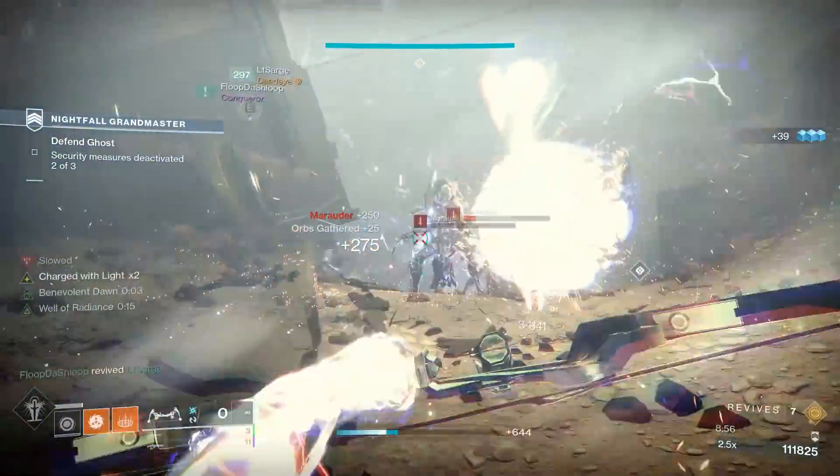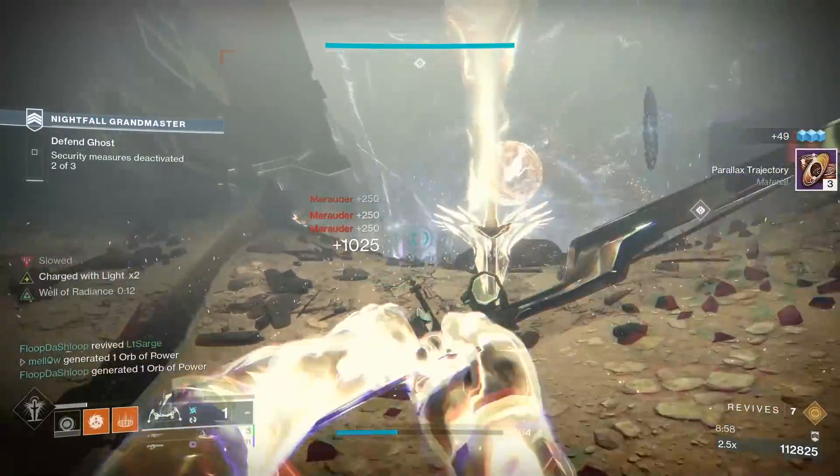When you have 60 resilience, arc resist, the Stag, a well, and a rift, you don't really have a whole lot to fear anymore.